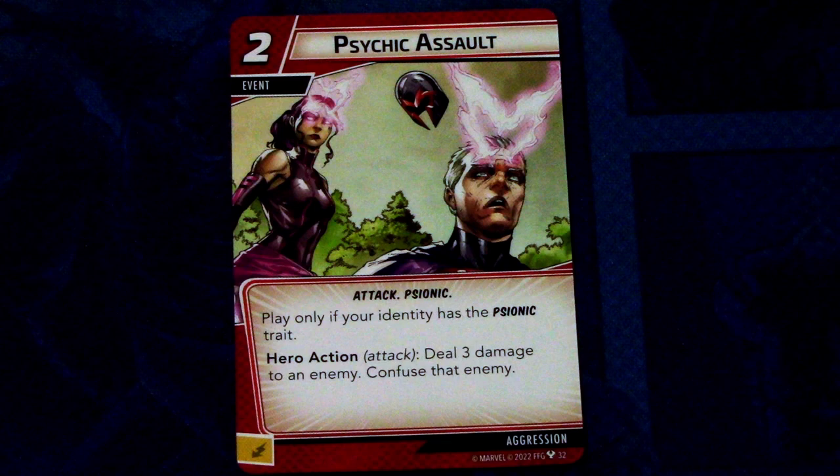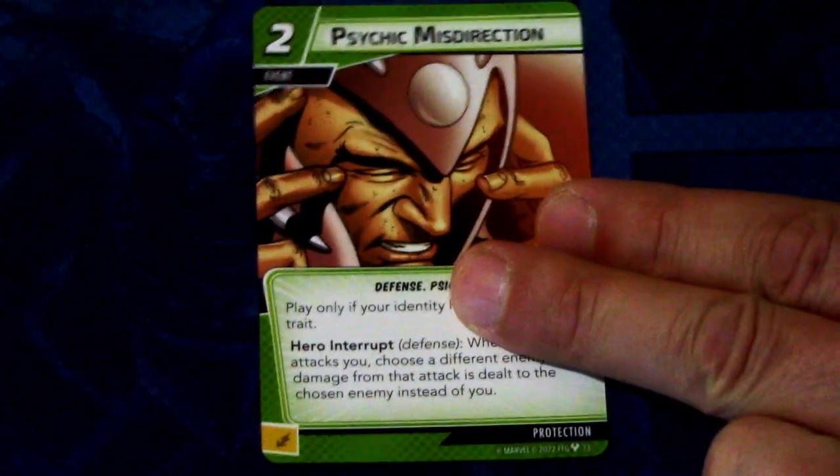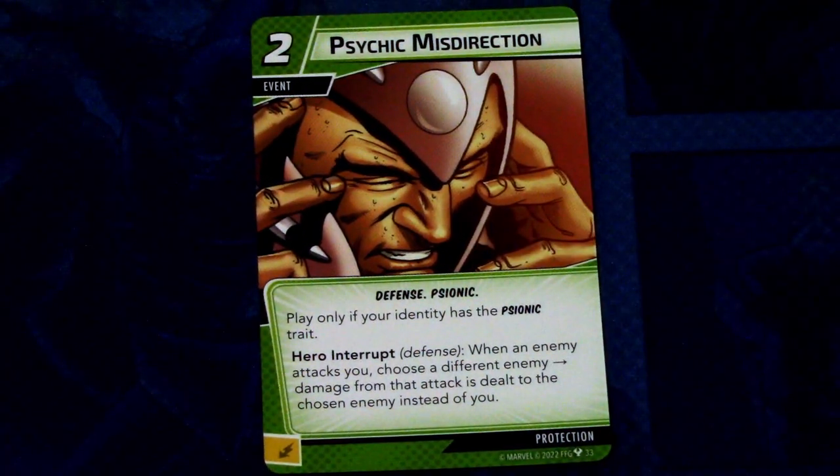Now let's look at the aspect cards that come in the Phoenix Hero Pack. The Aggression card is Psychic Assault (3 copies), a 2-cost attack event with the Psionic trait. Play only if your identity has the Psionic trait. Hero action: deal 3 damage to an enemy and confuse that enemy. A decent attack event — you can confuse an enemy, then go to alter ego to heal. That's actually a really good card for Aggression, making it safer to flip to alter ego.